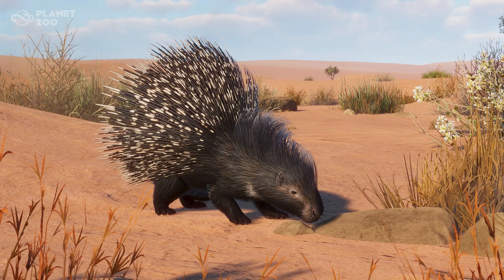When confronted by a predator, the African Crested Porcupine raises the 12 to 13 inch quills along its head and back into a crest so its body appears larger and more threatening. If this doesn't chase the predator off, the porcupine stamps its feet, clicks its teeth, and rattles its hollow-tipped tail quills — I wonder if that'll be an animation in the game, stomping feet and raising its quills. If it fails, it runs backwards and rams the attacker with the short thick quills on its back side.